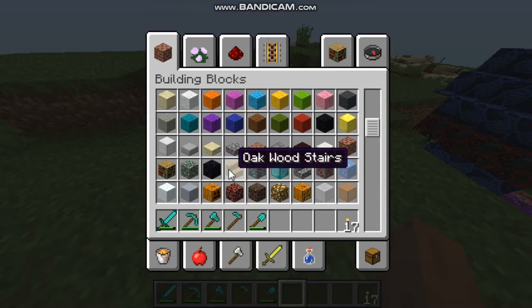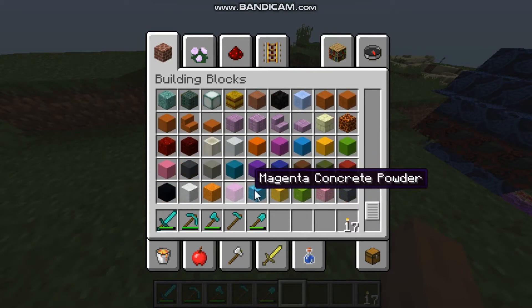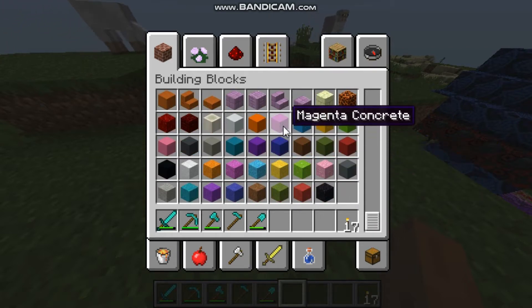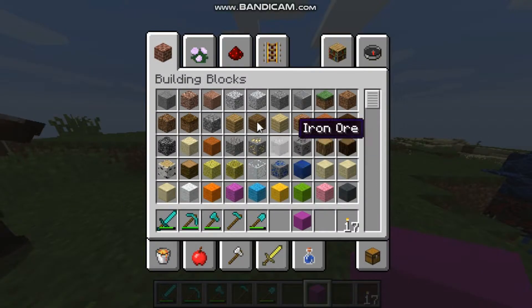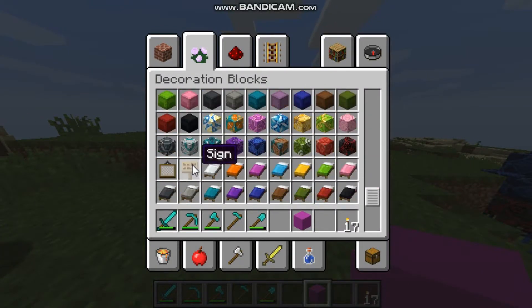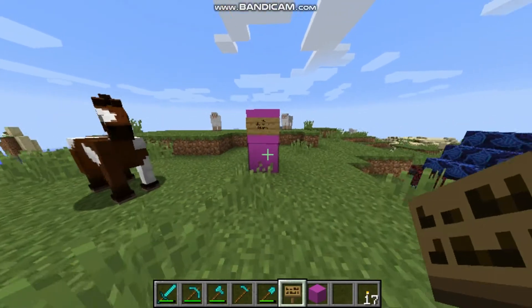What should we use? Maybe magenta concrete powder - I have no idea what this is. Let's use magenta concrete. I don't know what it is but let's try. Oh, that's really cute! I like this. Now we need the sign. Oh, it's here. So I'm gonna place it here. The Divers Island. Okay, I think that now it's a little more better.